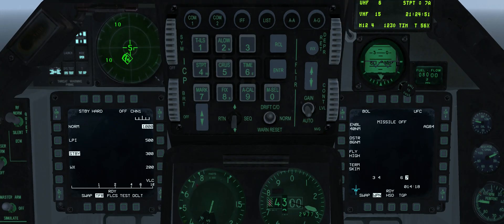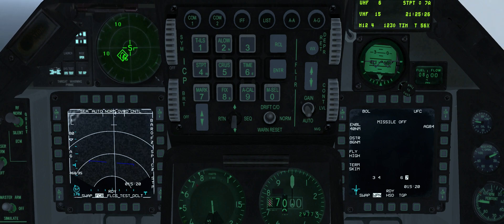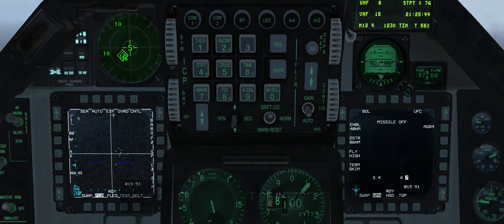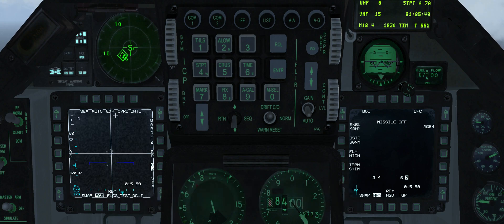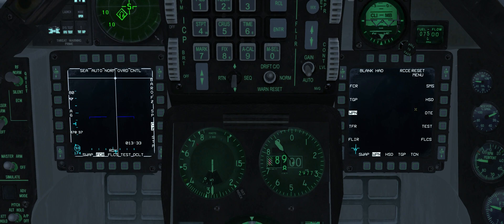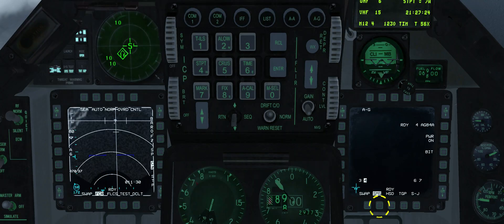Set the left MFD to FCR. With the battle group visible on the FCR, select the expander view by pressing OSB 3. Place the radar cursor over the largest return and designate it as SPI with TMS up. Set the right MFD to SMS. Step to station 4. To power the missile on station 4, press OSB 7. Select the weapon page with OSB 14 and OSB 18.